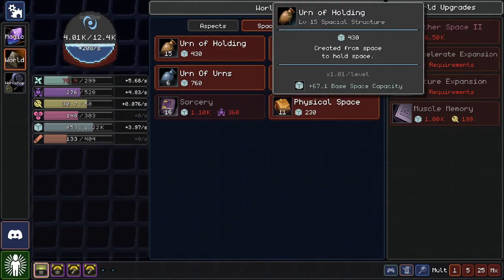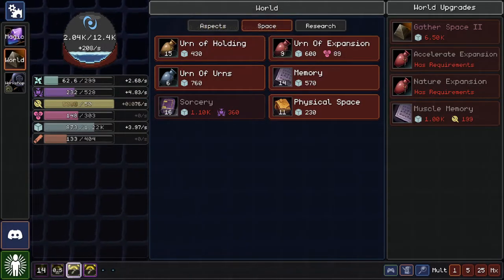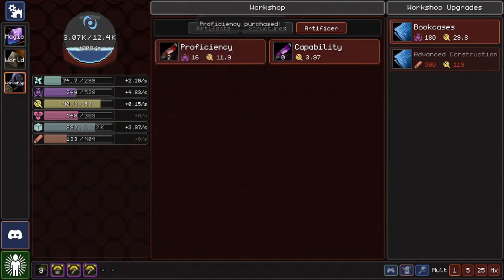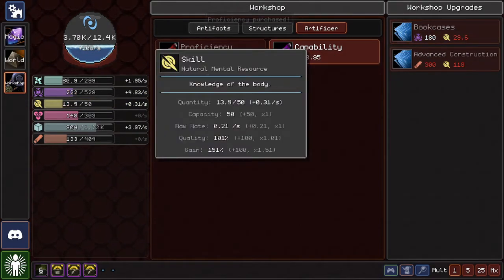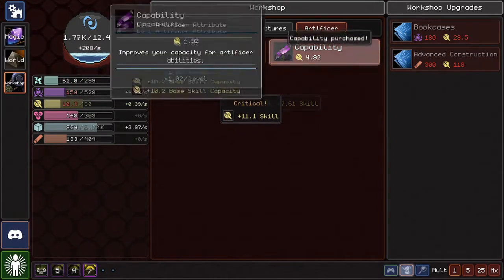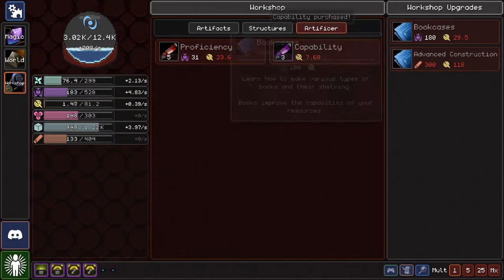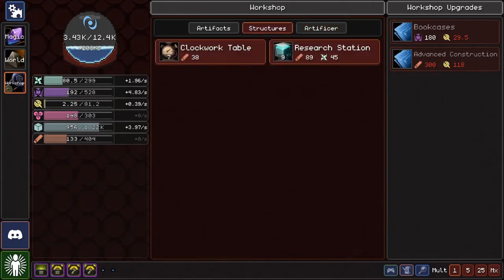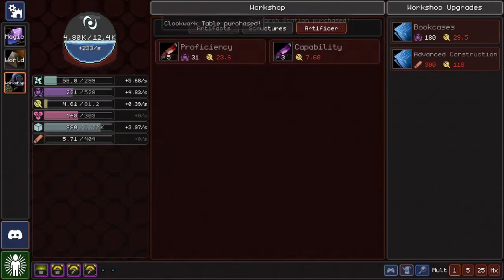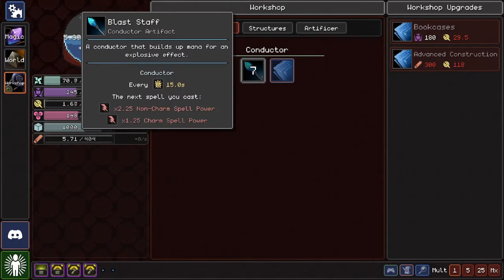Do I need to do anything here? Not really — oh god, I have max space. Proficiency — let's grab this. Let's start pumping stuff into getting that for free so we don't have to keep wasting mana on it. Capability — we can hold 70 now, that's pretty good. Bookcases, Advanced Construction, Clockwork Table. Conductor — what is this? Oh well, I have it now — it didn't cost anything.